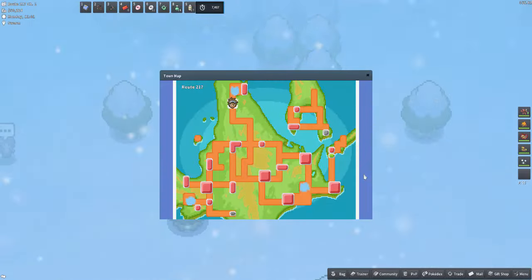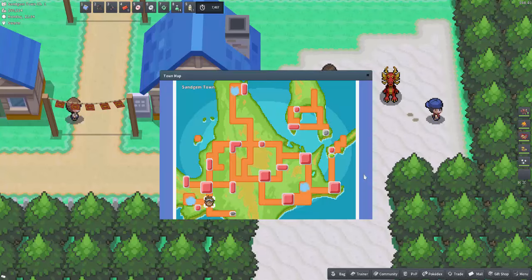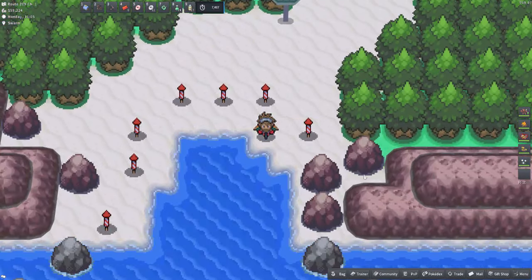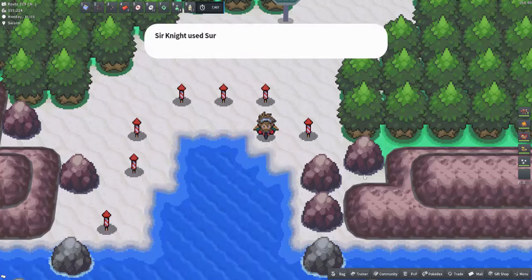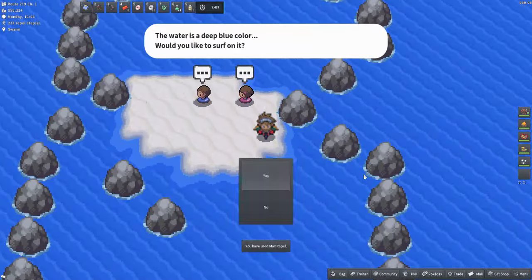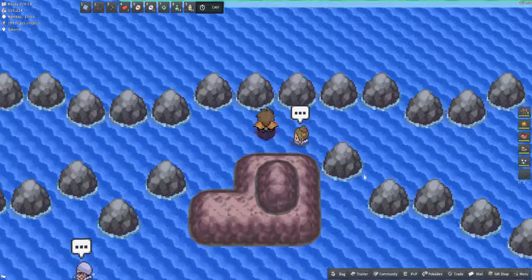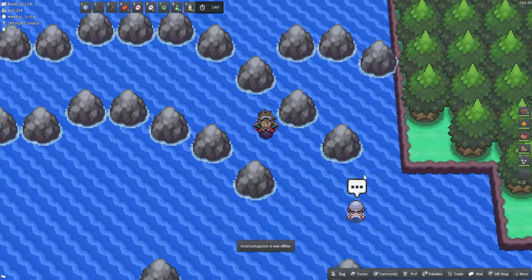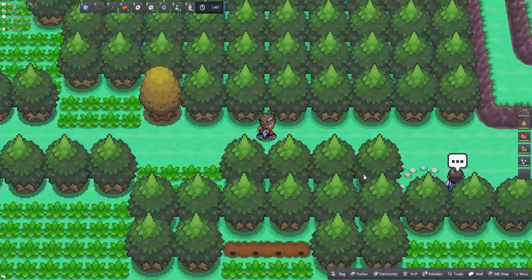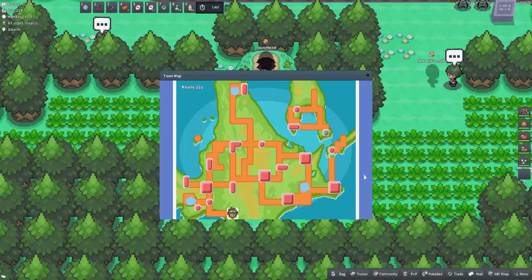Sixth is Route 221, accessible by leaving Sand Gem Town heading south — you will need Surf. Pop a Max Repel, head all the way south, make your way along the route, then head down onto the water and surf across. You can see the raid den just there. You definitely need Surf for that one.